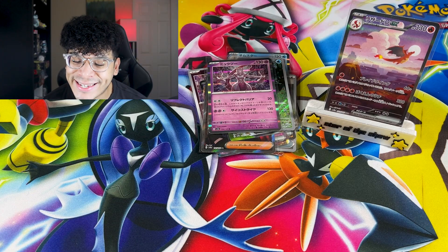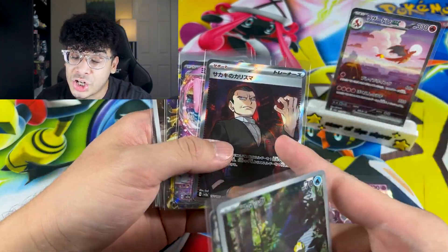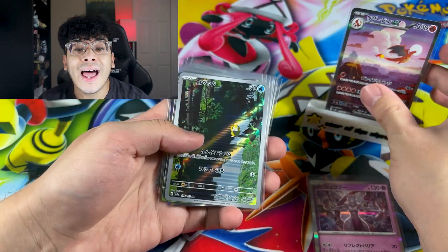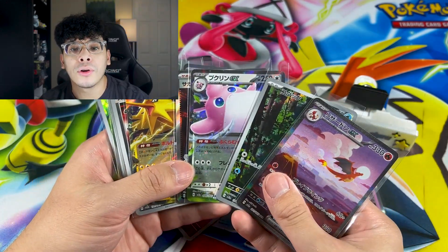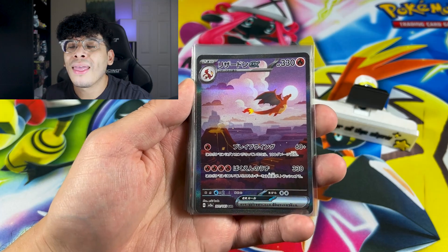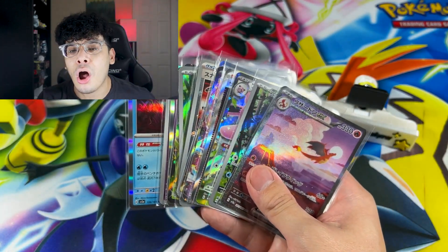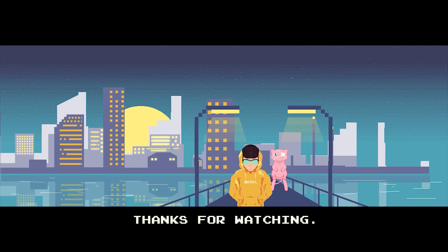The pulls were insane. Not counting the Charizard — how many hits did we get in this box? We got one, two, Giovanni Secret Rare makes three, four, five, six, the Master Ball makes seven, eight, nine, ten, eleven hits! This box was loaded. Look at the Charizard, bro — the star of the show is Charizard, 100%. If you guys enjoyed today's episode, smash that like button and I'll catch y'all in the next one. Peace — that was crazy.